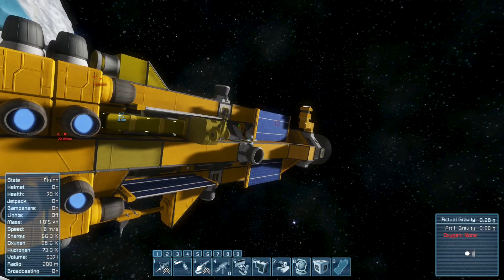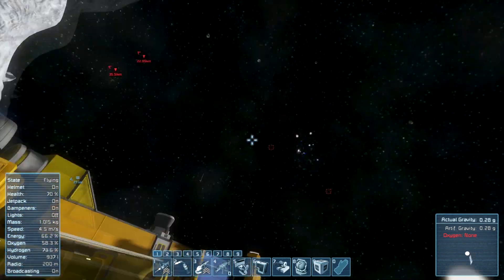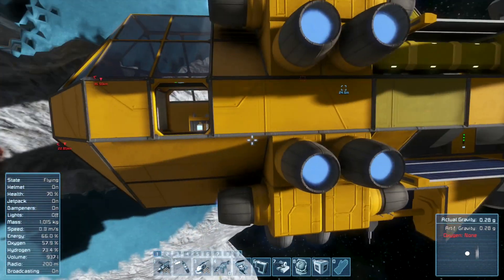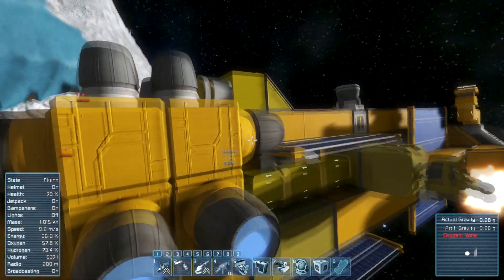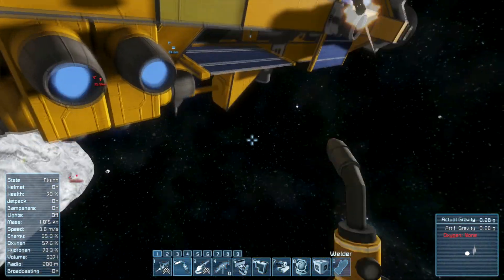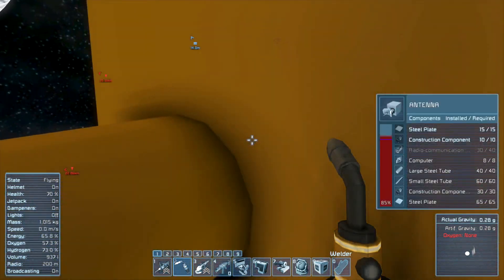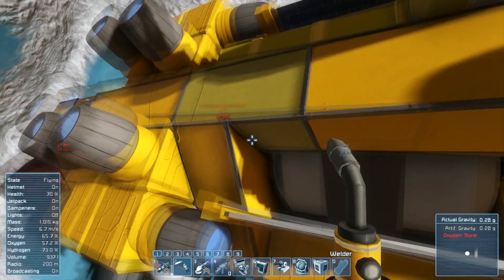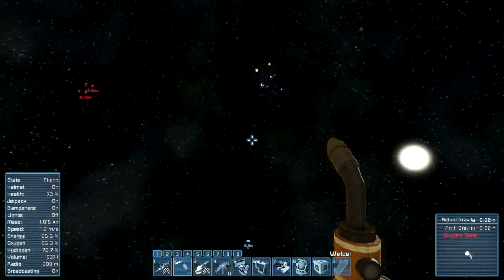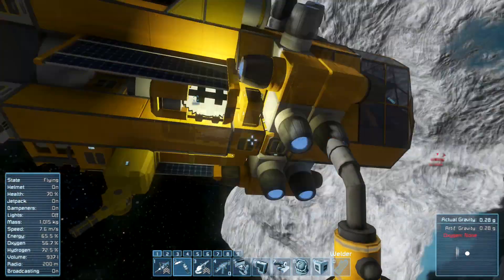The meteor storm is still going on, unfortunately. However, I got my Gatling turrets up and running — they have a metric ton of ammunition for both of them, so that should be more than good. Now I'm going to see if I can't get that fixed. I think I needed ten radio communication components — just ten. And we can go back and gather up that gold because we needed that extra gold to finish our stuff.